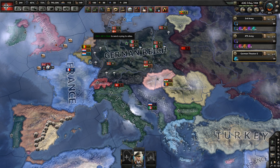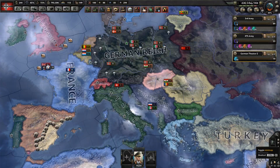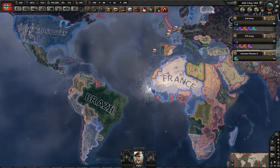You have to have — I believe it's the Waking the Tiger or Together for Victory DLC — one of them has a mini-map. See my cursor right now down here? Follow it. See this little thing over here? Click it — boom, you have a mini-map.